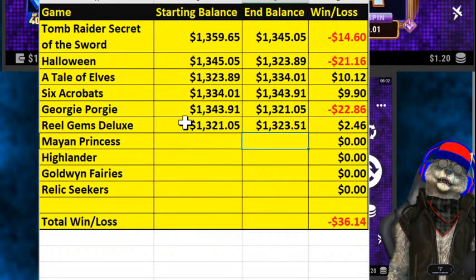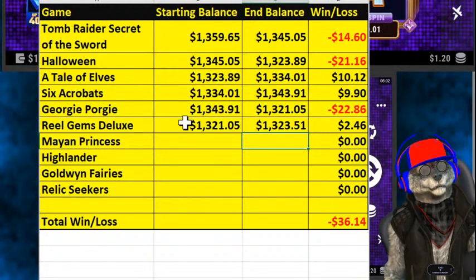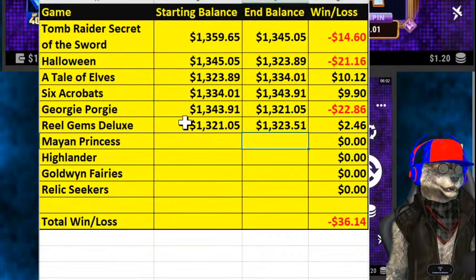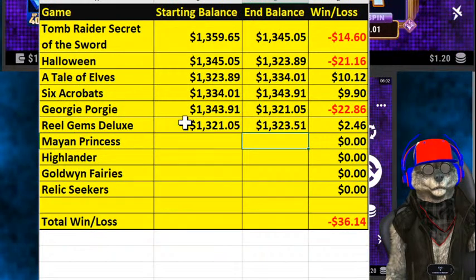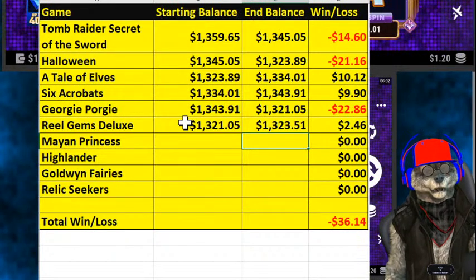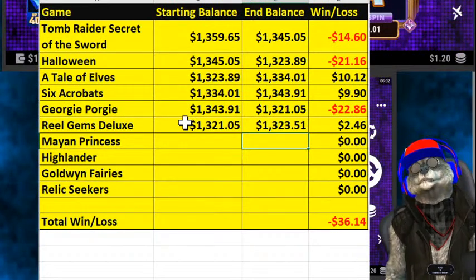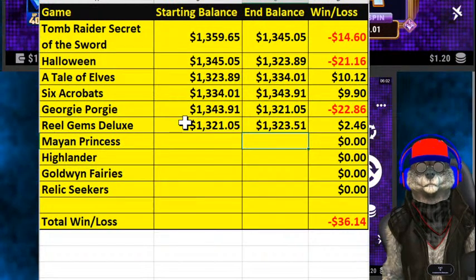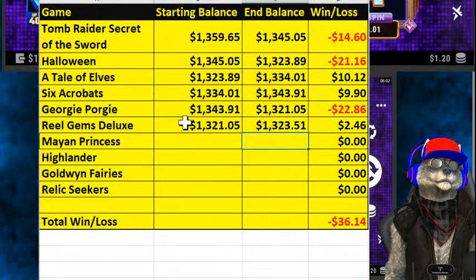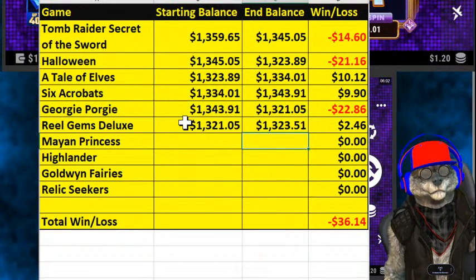That can change with a single spin — a single win can easily pop us back up into the black on the game card. We'll see if Mayan Princess is the one to grant us her treasures. So we're going to put away Real Gems Deluxe and we'll be back to it next time around on this casino's extensive playlist — that is, if we survive that long.